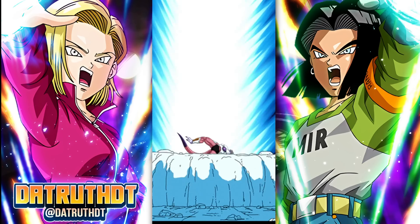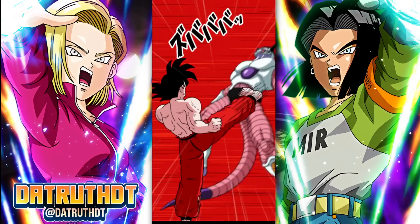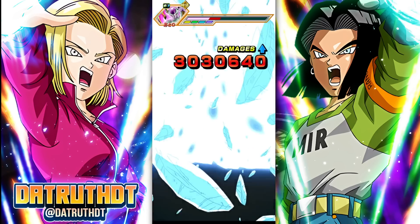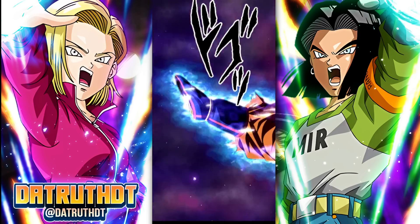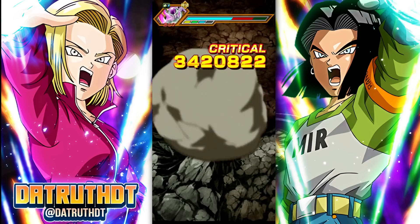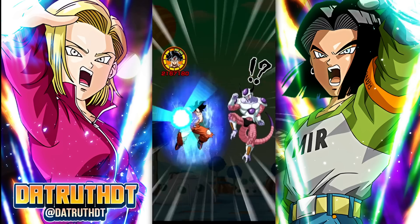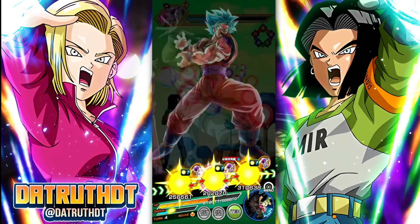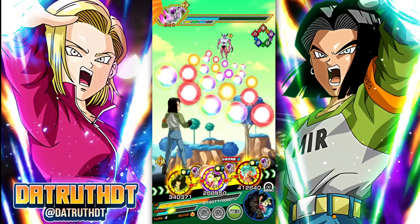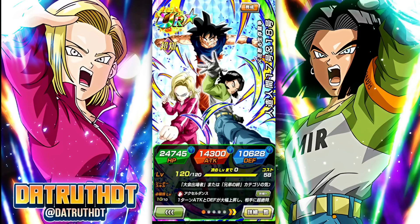On the next turn, we're going to have MVP Android 17 next to them. MVP 17 is going to give them quite a bit more stats. I want to see what the defense is looking like for the androids on this next turn - that's going to be pretty important. They are good, but I truly don't understand why they would drop this character now and put them in a position where they could potentially get smoked by the relevant content. I think it's important to grade characters properly.